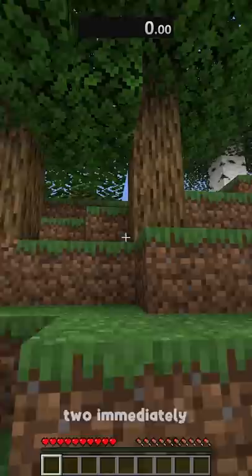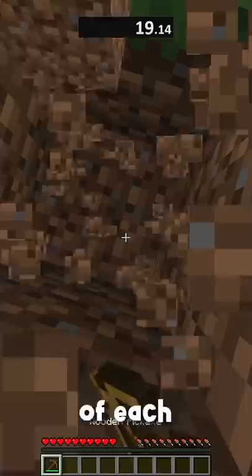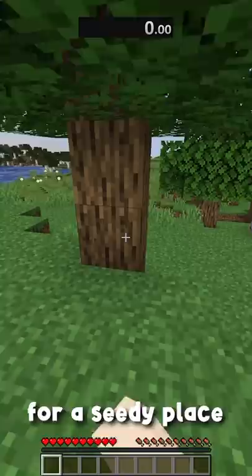So that leaves us with the question: what's the easiest advancement in the current versions of Minecraft? Two immediately came to mind — Stone Age and A Seedy Place. Those are both very basic and can be done fairly quickly, but which one is faster? I did a few speedruns of each and found that A Seedy Place was faster almost every time, but only by about 2 seconds.